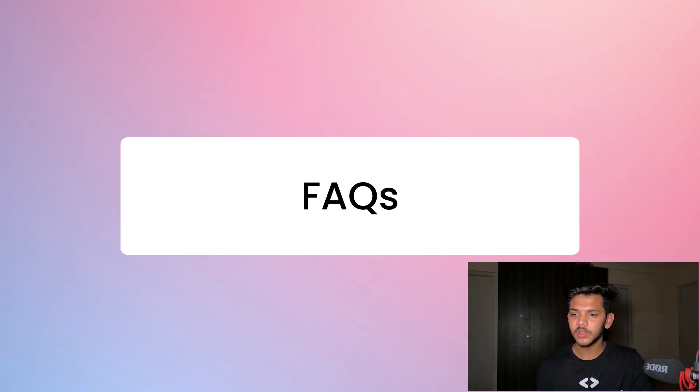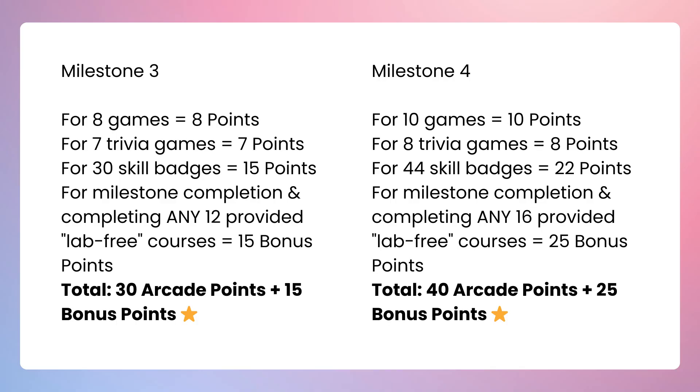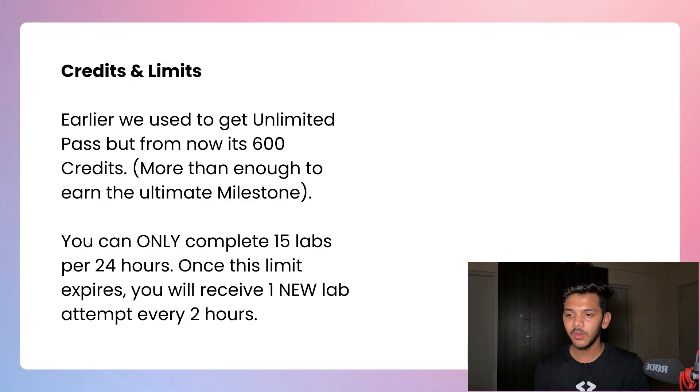Now let's talk about the point system for milestones. For Milestone 1: 4 Arcade badges, 4 Trivia badges, 10 Skill badges, and 4 Lab-Free Courses. For Milestone 2: 6 Arcade games, 6 Trivia games, 20 Skill badges, and 8 Lab-Free Courses — total 30 points. For Milestone 3: 8 Arcade games, 7 Trivia games, 30 Skill badges, and 12 Lab-Free Courses — total 45 points. For Milestone 4 (the ultimate): 10 Arcade games, 8 Trivia games, 44 Skill badges, and 16 out of 18 Lab-Free Courses — total 65 points.